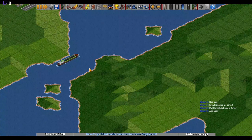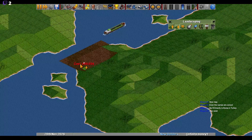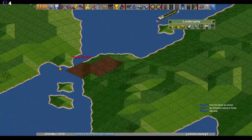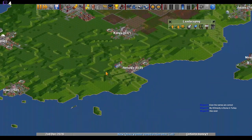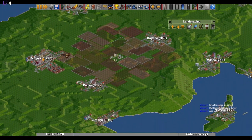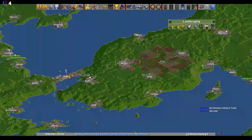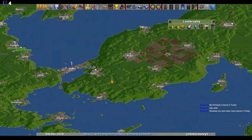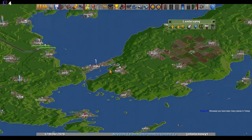We came through Sofia, started in Edirne, then went to Gallipoli. From there came down to Troy, Izmir, Konya, and somewhere here turned back to Ankara, and to the north sea coast and then back to Istanbul. It was a two week organized trip — I was with my mom, but I really enjoyed it.